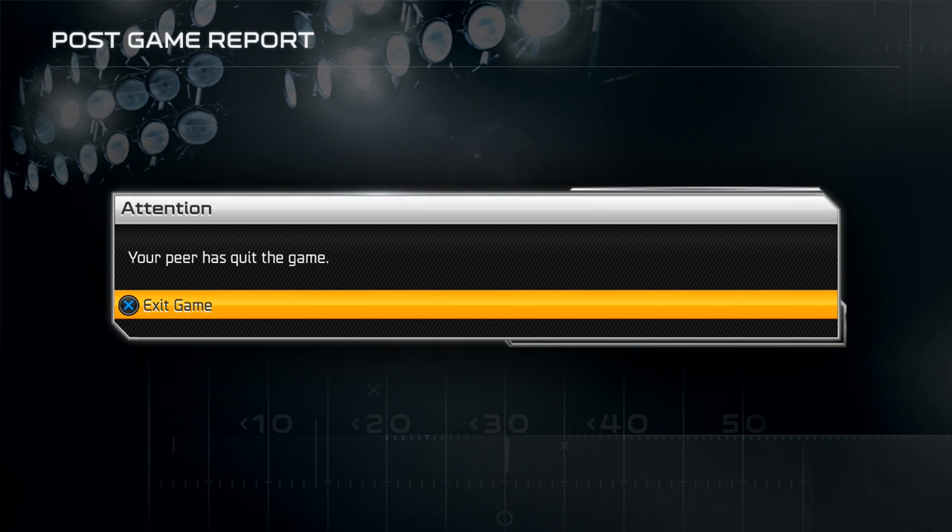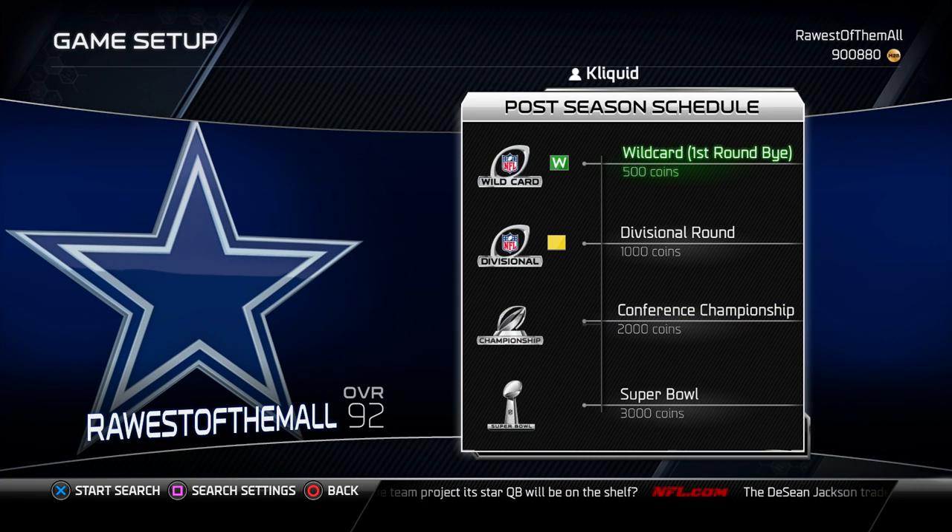That's gonna do it in this game — my opponent had enough and quit. I don't really blame him; when you're down three scores and can't move the ball, it can be extremely frustrating. I am able to get that first round bye — we are moving right past the wildcard round and into the divisional round. The next video will be that divisional round playoff game, and we're also going to have that special 100,000 coin plus-six card giveaway. Check out my previous video — I'll put the link in the description and as an annotation.